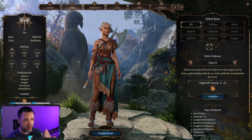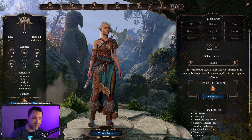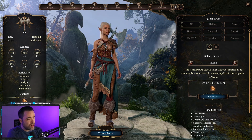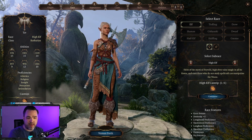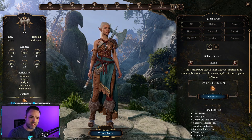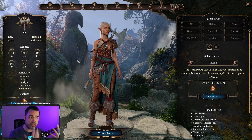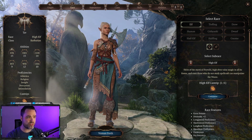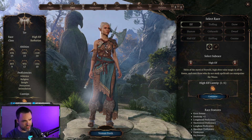I've already gone through all of the classes in Baldur's Gate, all of the races, and talked about the attribution that you need for your character. So today I wanted to go a little bit further and talk about the stats, the bonuses, proficiencies, and all the things that you see on the character creator screen that might be overwhelming to someone who's brand new to Baldur's Gate 3 or brand new to CRPGs in general.